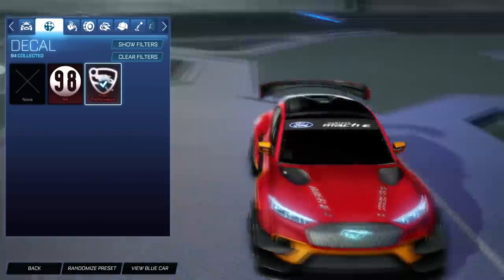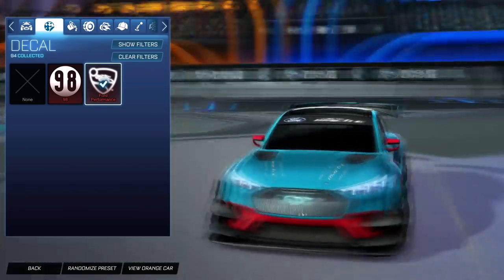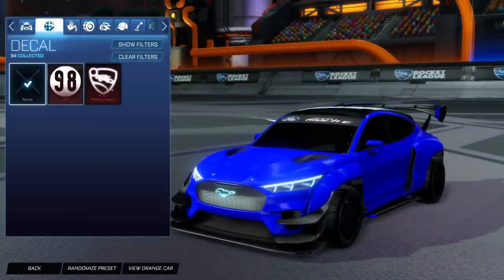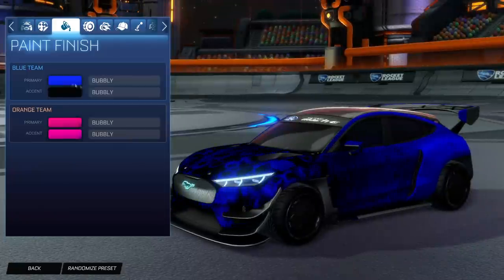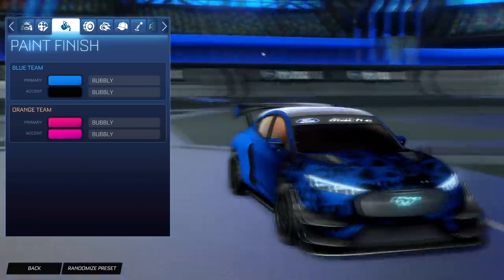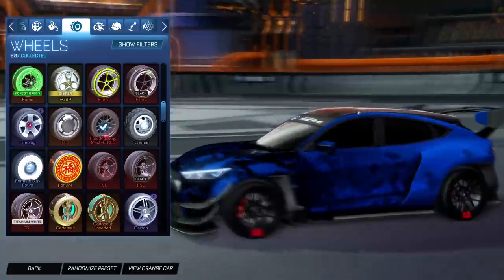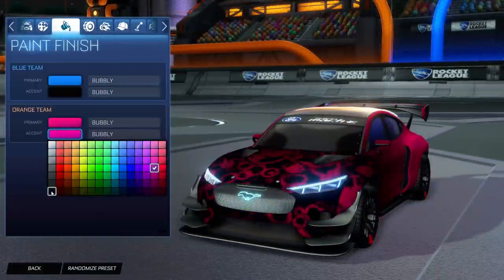There's the Ford Performance decal for the Mach-E as well — it probably fits this one a little better. But again, you can put any decal you want on this. I'm going to spend some time and make some slick car designs with this. In just the vibrant blue it looks good, but if you put an animated decal on this thing — like Bubbly with a black accent color — this thing is menacing. I love it. Let's move on to looking at the wheels. The Mach-E wheels look pretty cool, and I believe they actually spark with electricity.